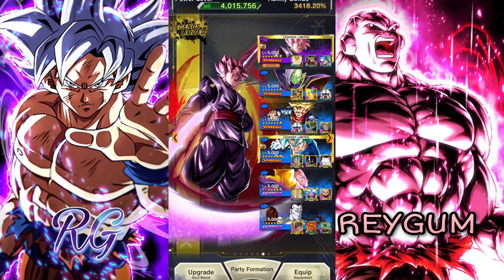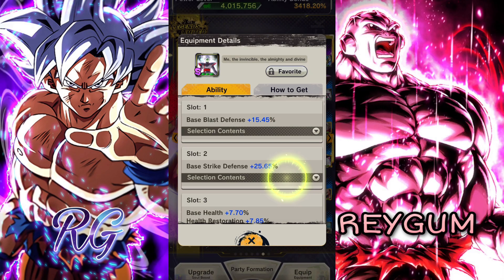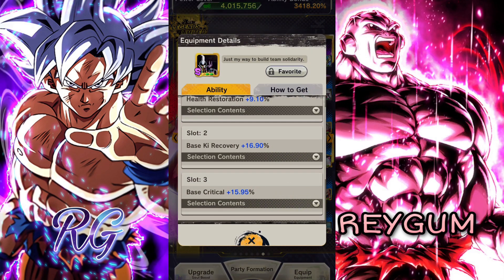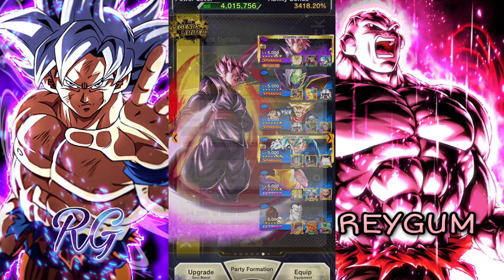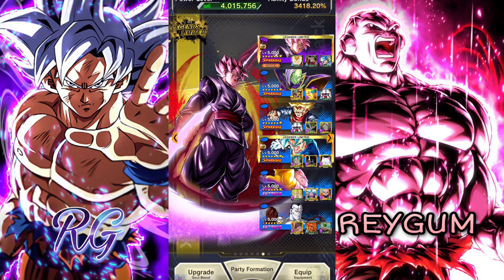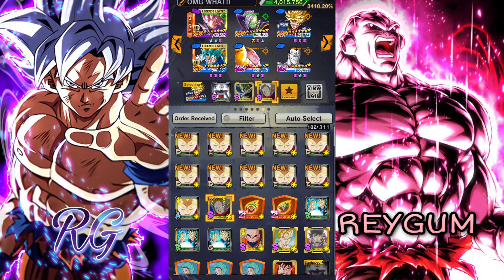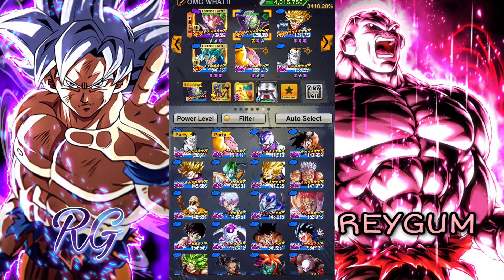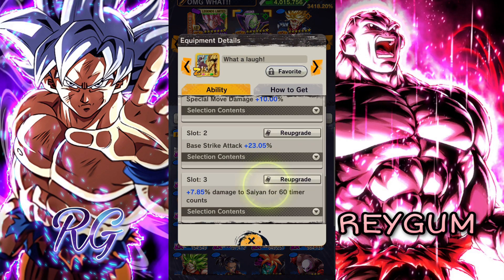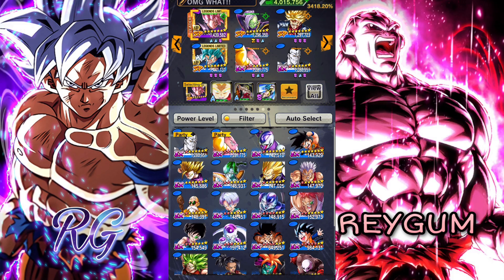Hey, what's going on guys, it's your boy Regem. In this video I'm gonna try your guys' team — in the last video some of you recommended me to try this team. I build Trunks defensively, as you've seen, and he's getting a nice buff from these EX units. With Rose saving these blue guys, I think this team will be all right — we will test it out.